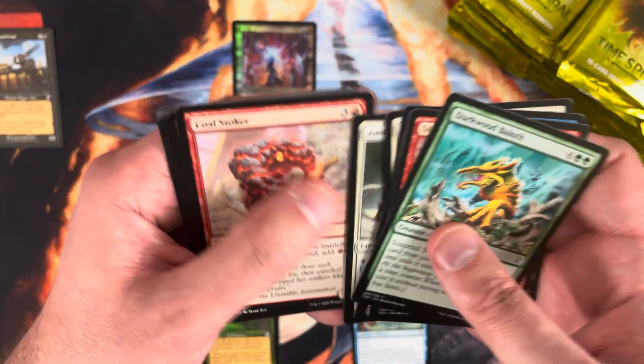Swarmyard is just a card that continues to creep up. Enslave, Careful Consideration, Imperiosaur. Rare is a Pulmonic Sliver. Trinket Mage after that. I think Swarmyard is like $11 pushing $12 — just slowly doing its thing and creeping back up.